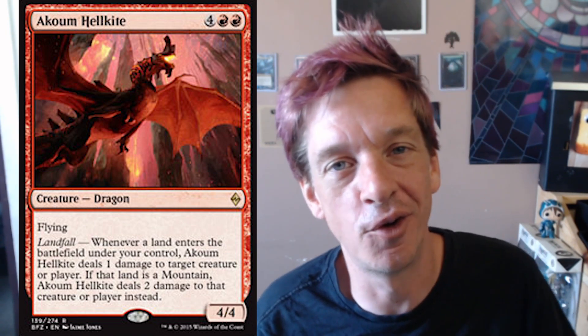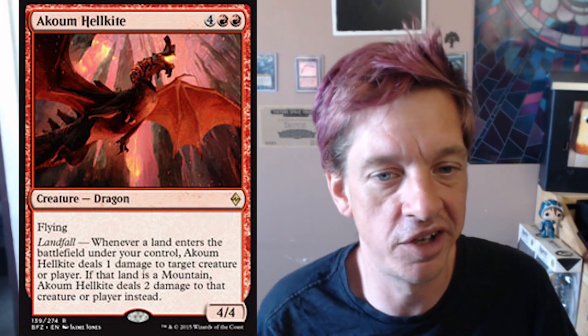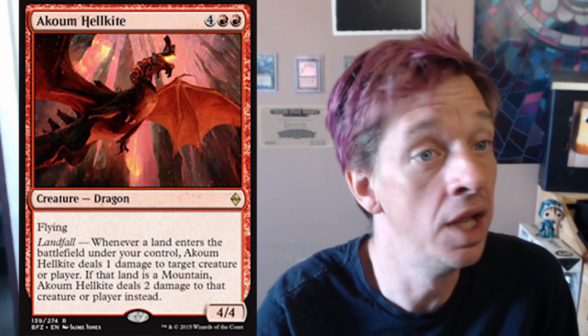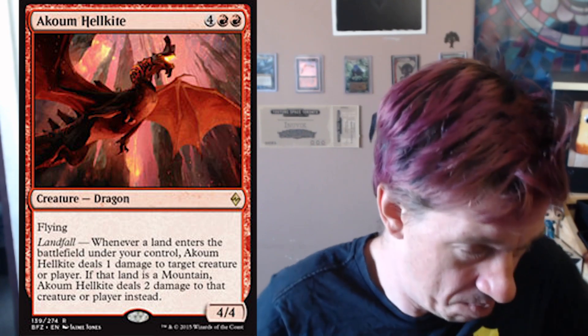Two red, four colors for a 4/4 flyer with landfall. Whenever a land comes into the battlefield under your control, this dragon does one damage to a target of your choice. Or if it's a mountain that's coming out, it does two damage instead. And that's just a 4/4 for six. So that's the only other landfall red dragon that they have, and honestly it's not super exciting.